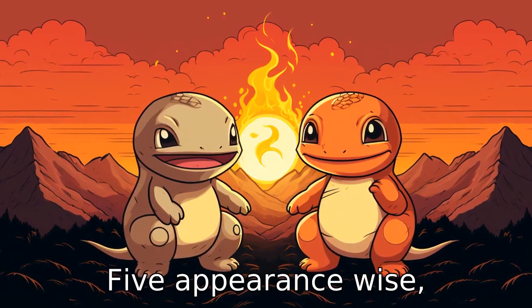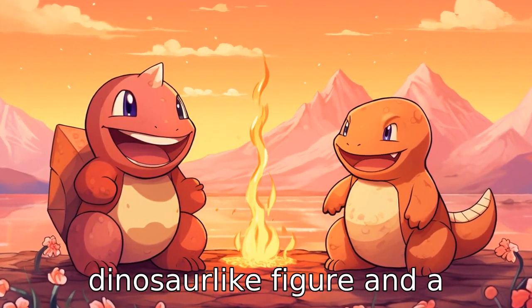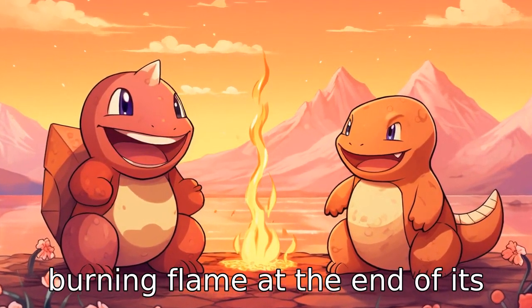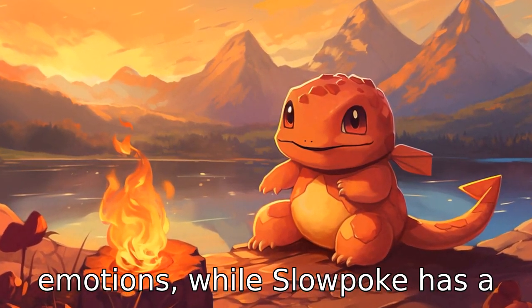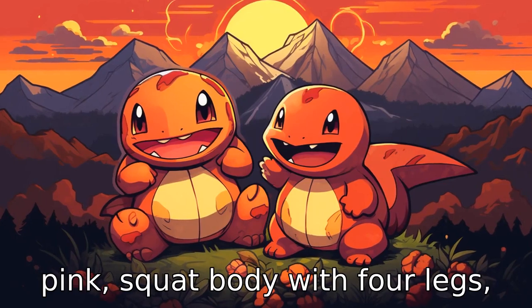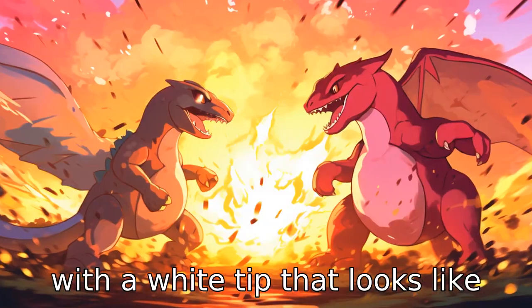Difference 5. Appearance-wise, Charmander is characterised by its bright orange bipedal dinosaur-like figure and a burning flame at the end of its tail, which can show Charmander's strength and emotions, while Slowpoke has a pink squat body with four legs, a droopy snout, and a short tail with a white tip that looks like a fishing lure.